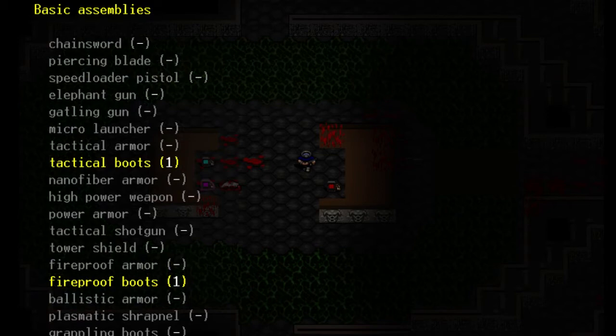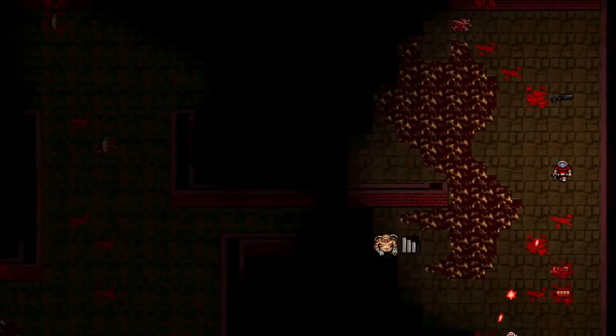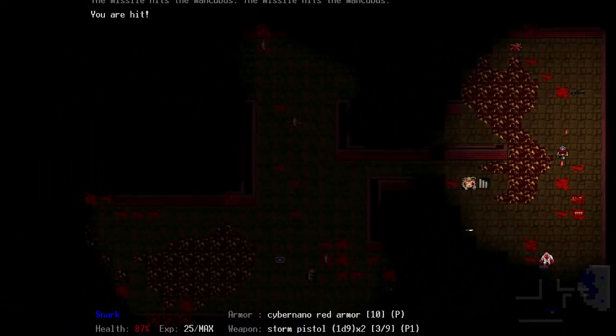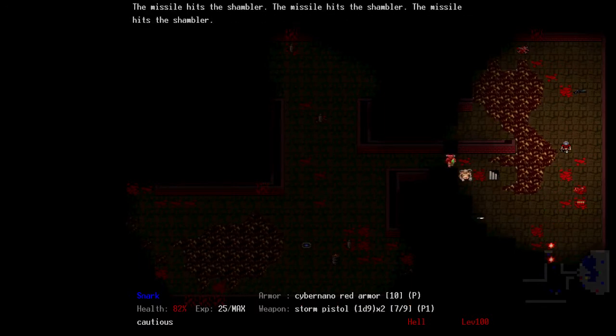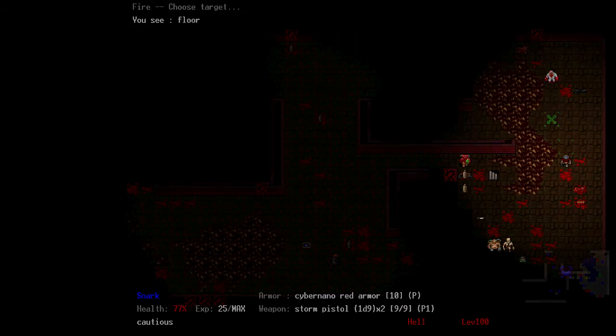Assemblies ensure that, even if you don't always find what you want, you always have the ability to make what you need. Like all roguelikes, there's plenty to discover in Doom RL, and most of those discoveries will try to kill you.